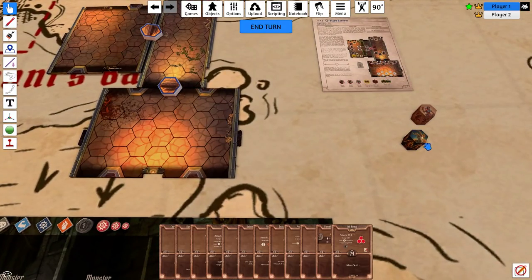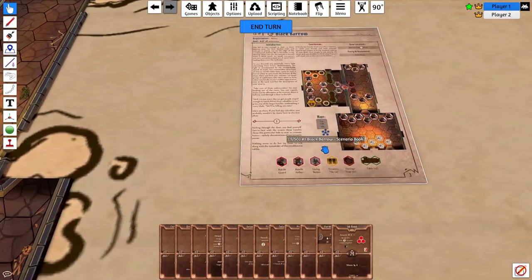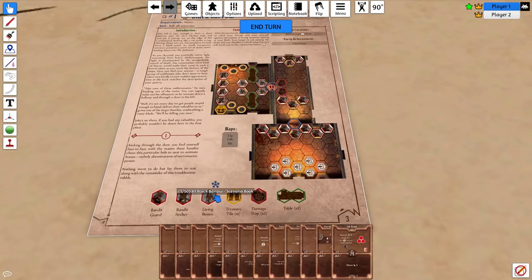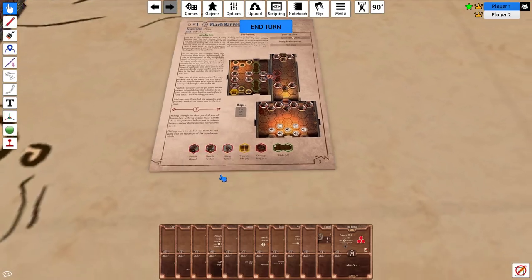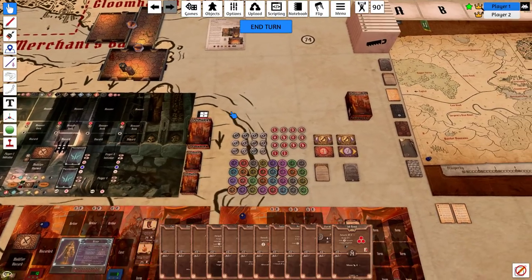Now I'll place my characters on the board — obviously not necessarily the optimal placement, but you can place them in any of the starting hexes. We would do this after doing road events, battle goals, and everything like that. Then we need monsters: bandit guards, bandit archers, and living bones.